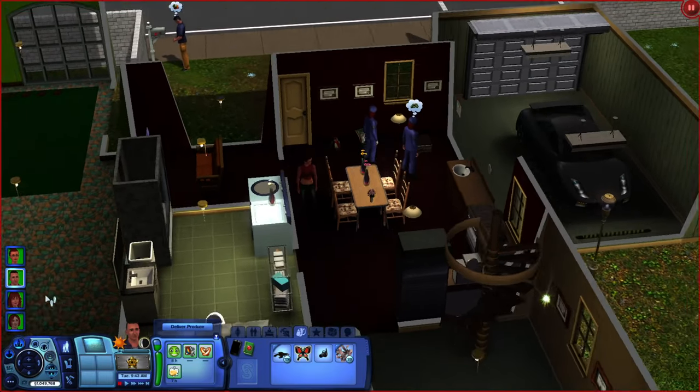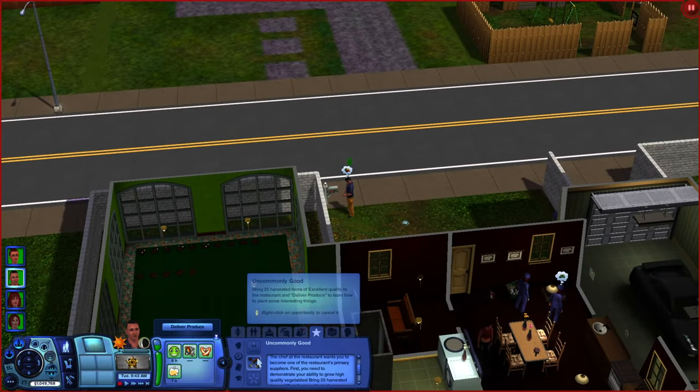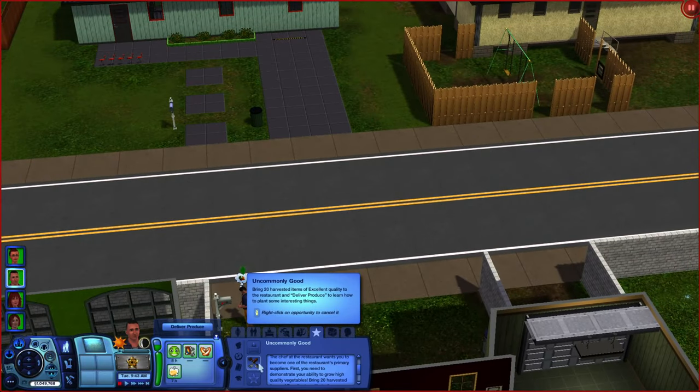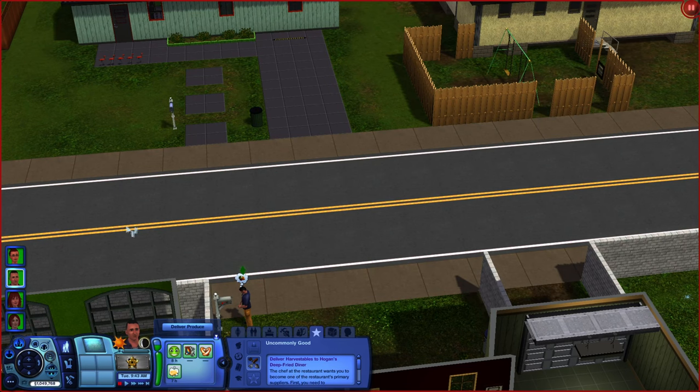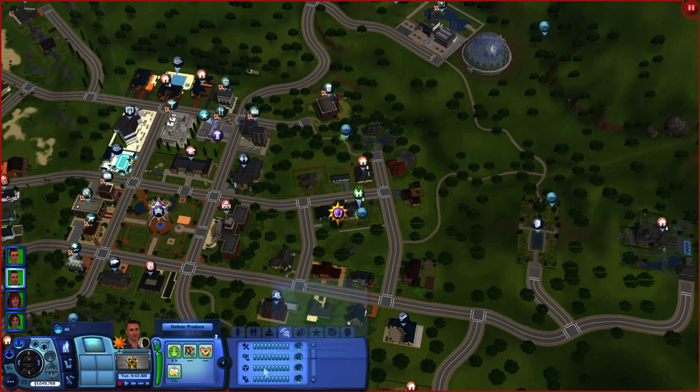Hello ladies and gentlemen, my name is the Face Test Artist and welcome back to The Sims 3. In this video we're taking a look at the Uncommonly Good and the Omni Plant, including cheese and meat planting abilities. You'll get this skill opportunity once your gardening skill reaches level 8.